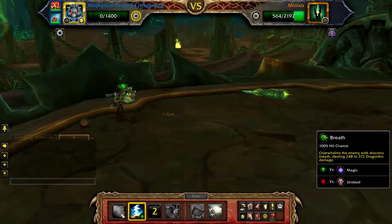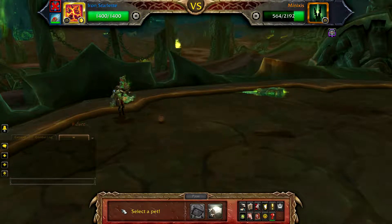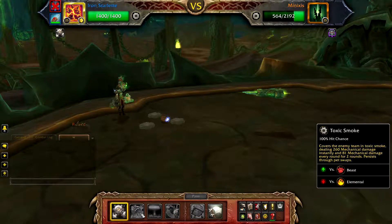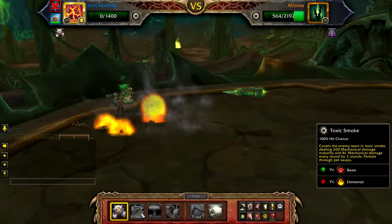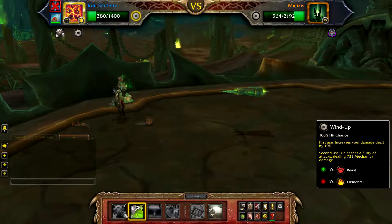Once your Dragonling is defeated, bring in your Iron Starlet. Cast Wind Up to charge, followed by Toxic Smoke.